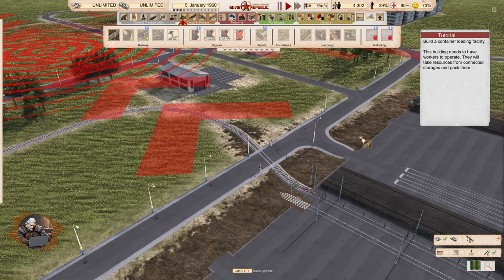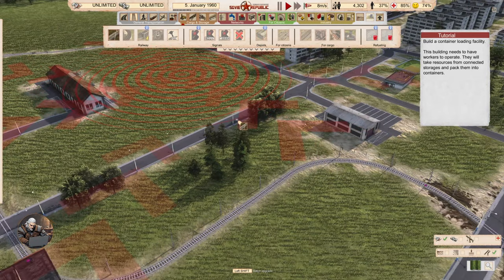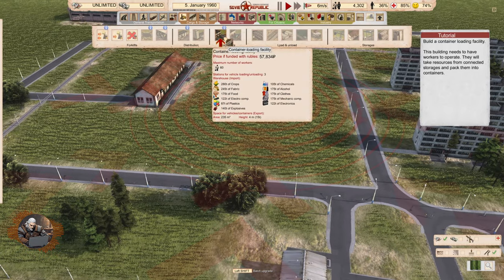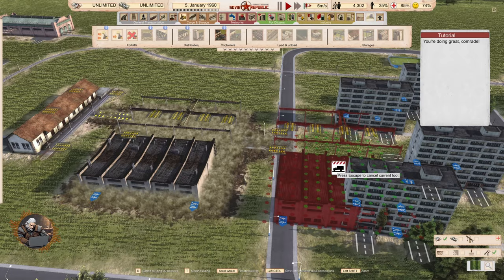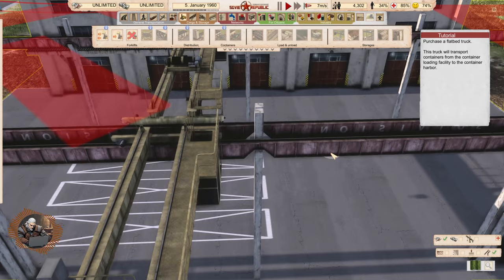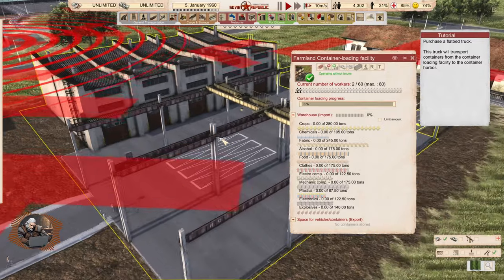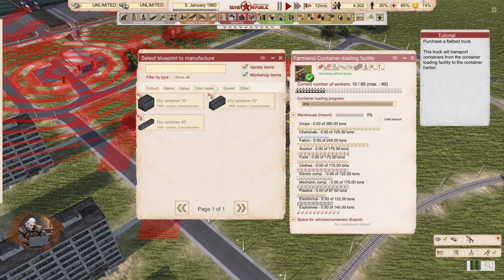This building needs to have workers to operate — they will take resources from connected storages and pack them into containers. So from the typical storages you have this container loading facility, which makes complete sense, and then these containers you can transport to the harbor and ship them away. This one looks cool. 60 workers required. We can also set the container type — nice.